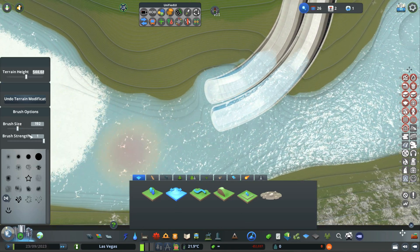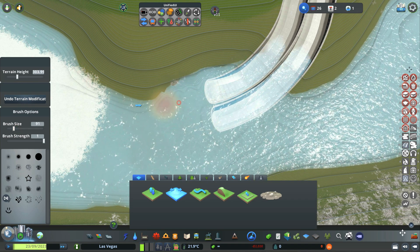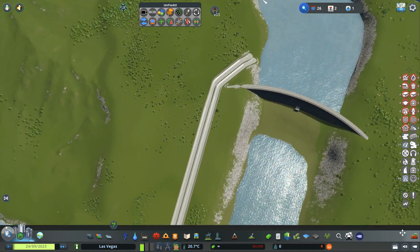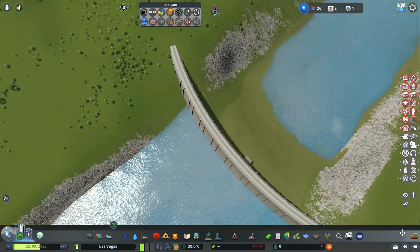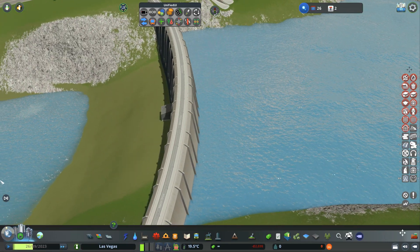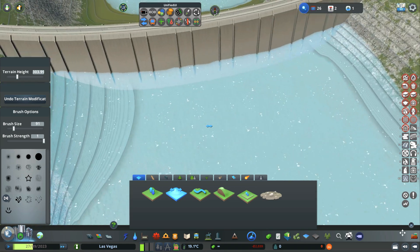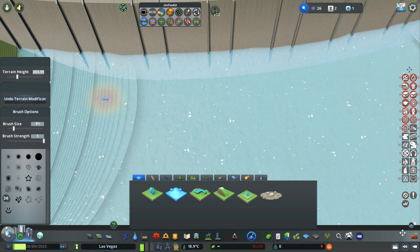Let's smooth the land here a little bit — a little bit smaller. Here we go — the water will come down no problems at all. Now here comes the catch: I think the problem in Seniac's video is that the land behind his dam is the same height as the land in front of the dam, and I believe that's the mistake.